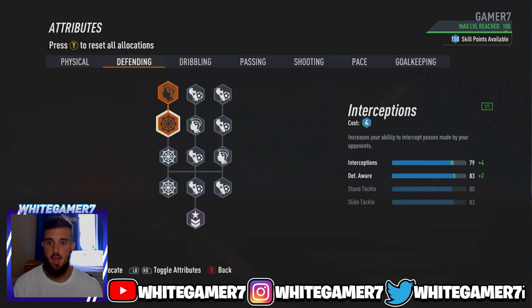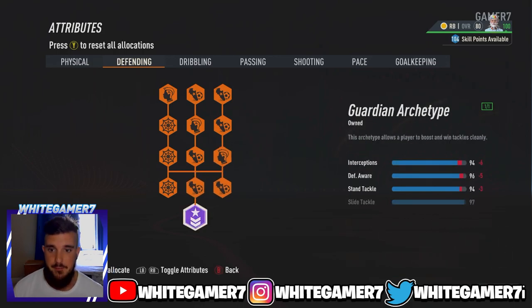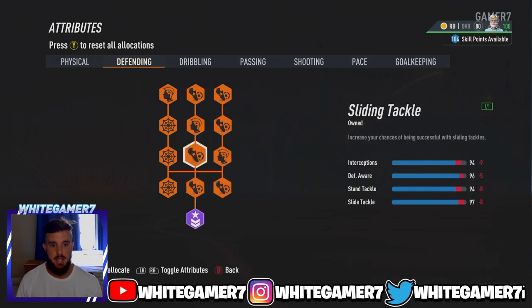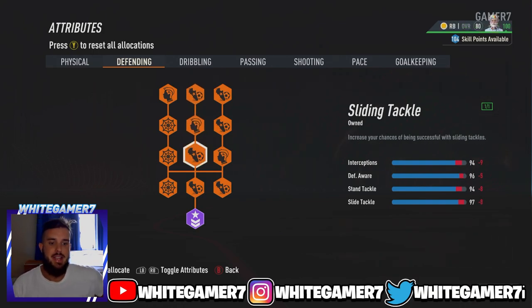Now for your defending, we're going to max it out. Remember, at the end of the day, you are a fullback — your job is to defend that wing and not get beat. This is going to give you 94 interceptions, which is very good. 96 defensive awareness, which is the most important stat here as a defender, because it's going to allow you to perform better standing tackles, better slide tackles, and intercept the ball much better. Then you have 94 standing tackle and 97 slide tackle.